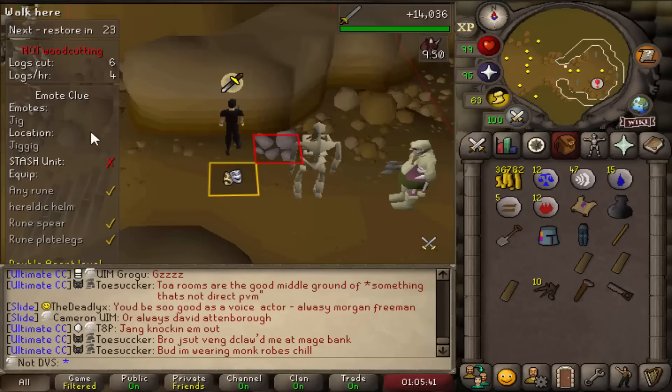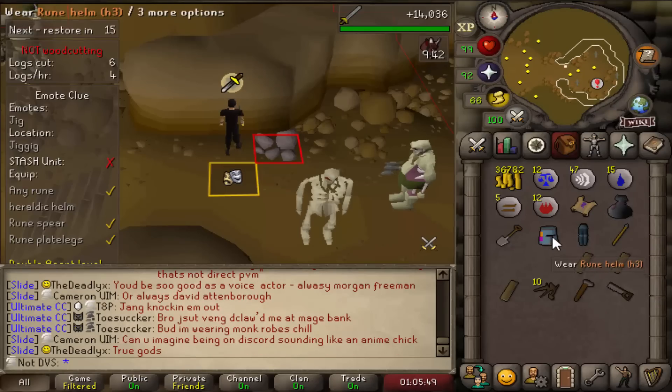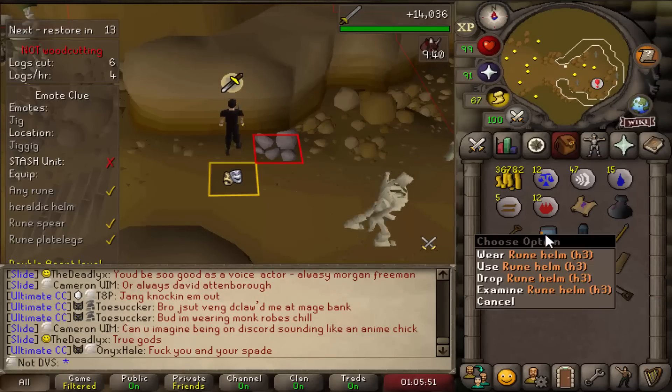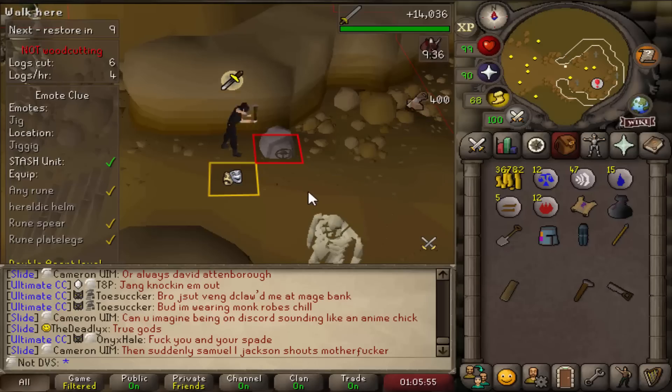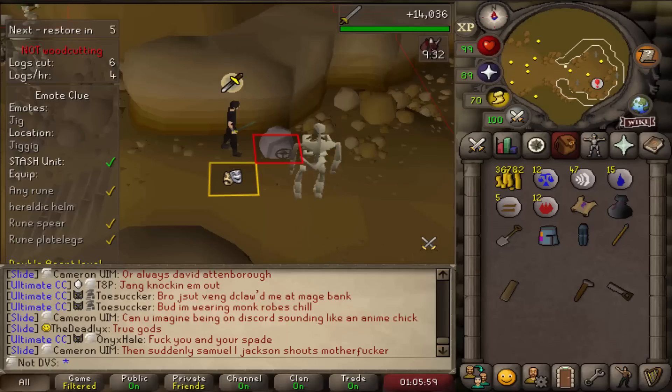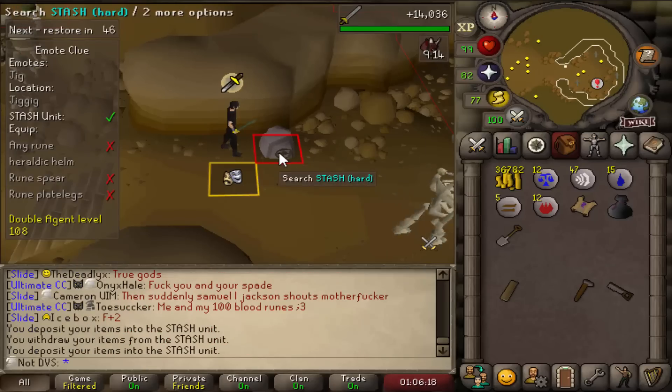I already got an emote clue step here with a stash I hadn't built yet — for this one I needed a rune heraldic helm, rune plate legs, and a rune spear. Thankfully from the few hard clues I've done so far I already had the rune heraldic helm, so I can build the stash. That's the sixth one built out of 15, and I'll just keep building them as I get the items as clue steps.